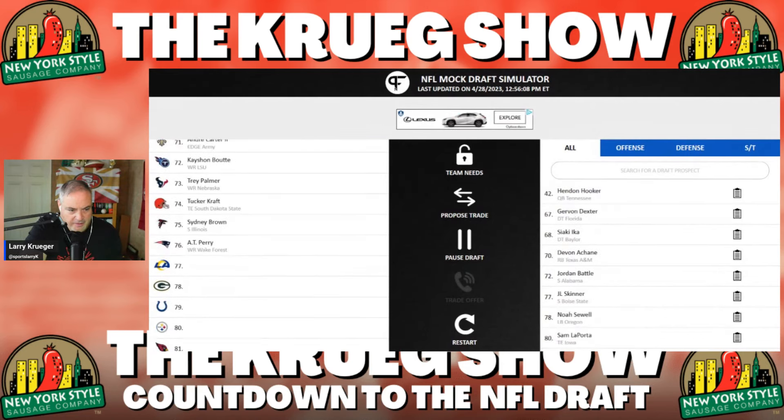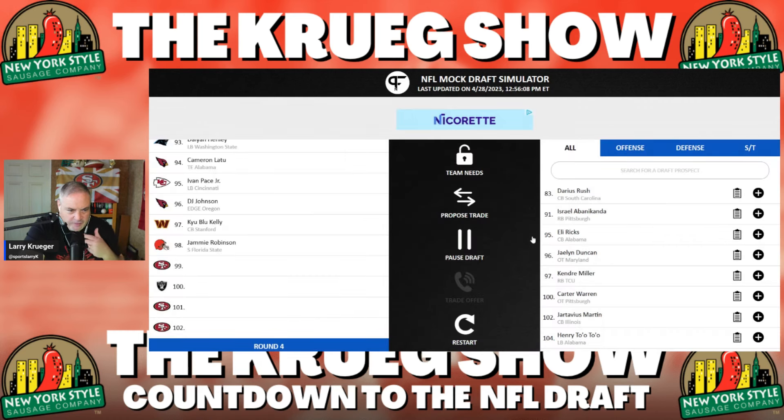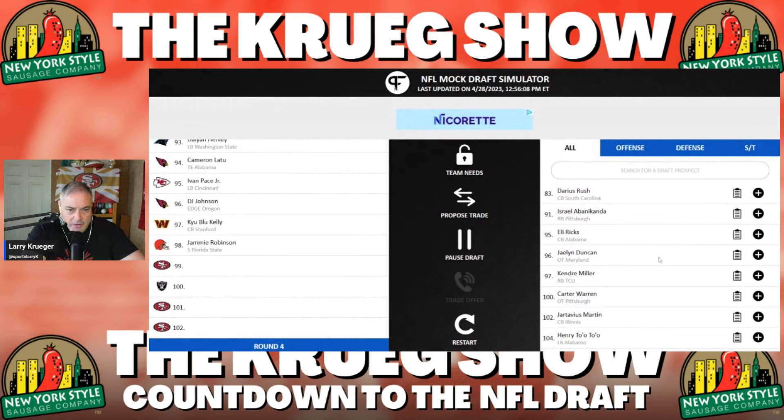We're coming up on the picks. Jamie Robinson just went. We're not doing any trades. We've got three picks — 99, 101, and 102. The Raiders pick at 100, otherwise it would be three straight picks for the 49ers. Let's look at who's on the board and see where the value really is and who potentially could be staring them in the face in the third round, according to this mock draft.